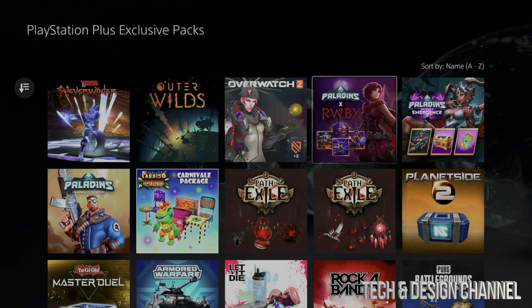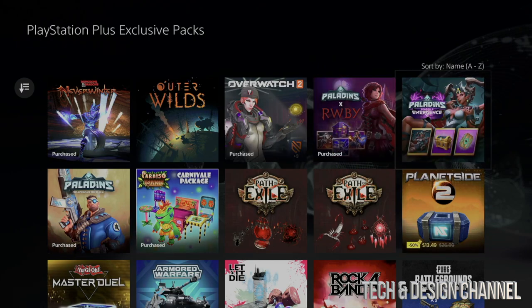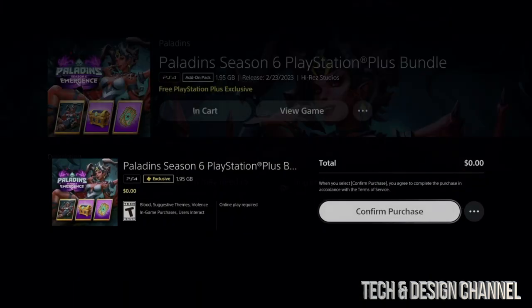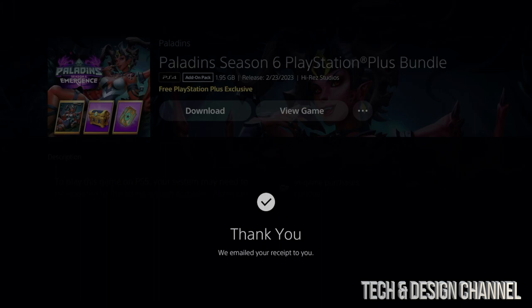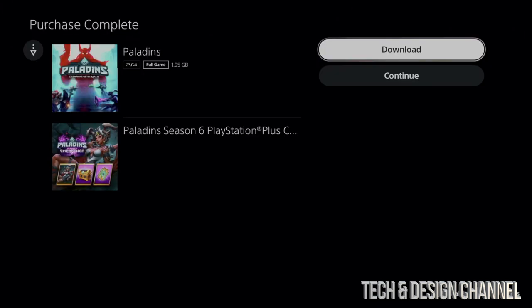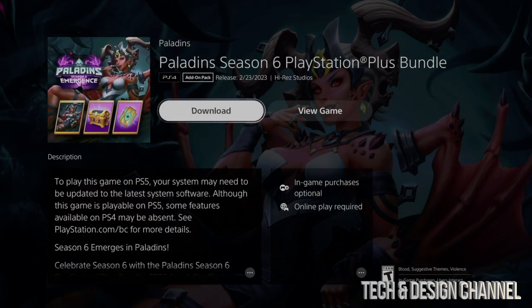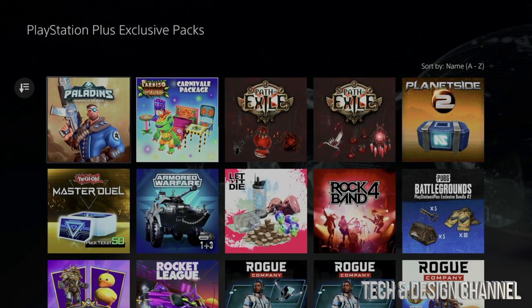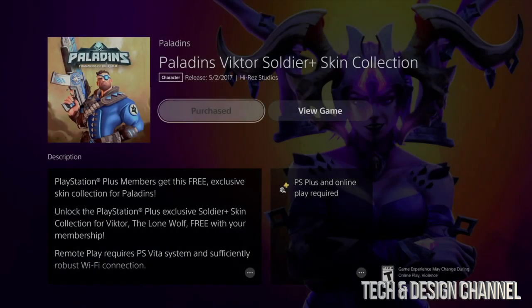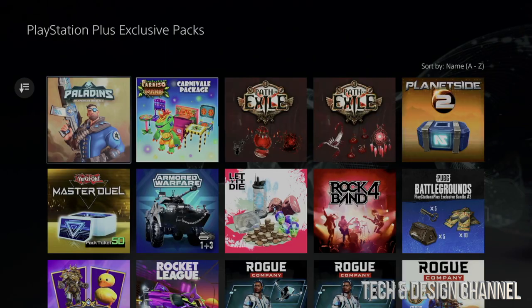We're going to move on to this one and add it to our library as well. Purchase it, it's going to process, and then we go back. Of course if you want to keep downloading stuff, go ahead. You'll get a screen where you can download it — I'm going to press 'Continue' so I can download it later on, but it's being added so I'm good. I can download it anytime.